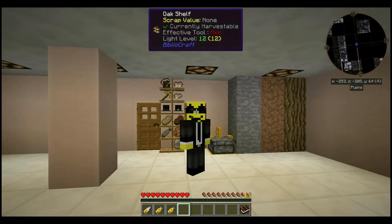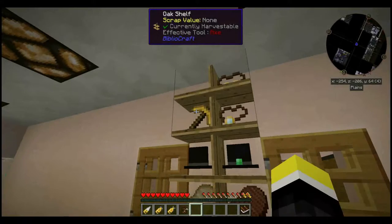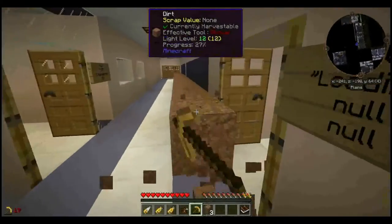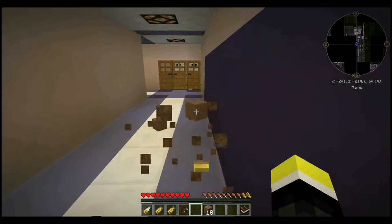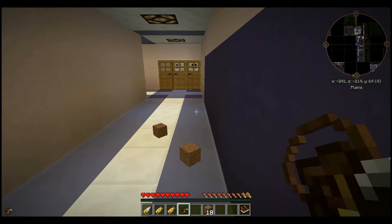Next, we're going to cover some miscellaneous items. First, there's the Survivalist Toolkit. Its purpose is to protect your valuable tools by not allowing you to use them when their durability is down to one. However, it doesn't seem to work in this version of Flaxbeard's. This may be changed later, but I advise you test it on a cheap tool before you rely on it to protect your Efficiency 4 diamond pickaxe with Silk Touch.